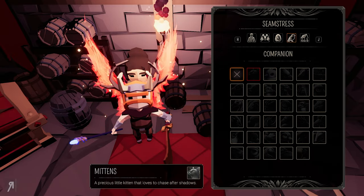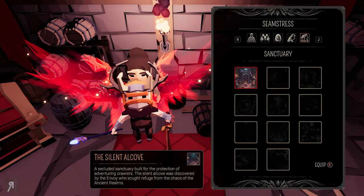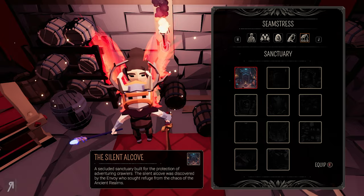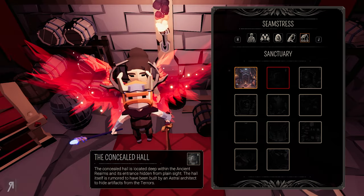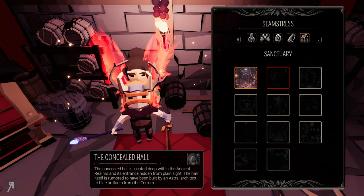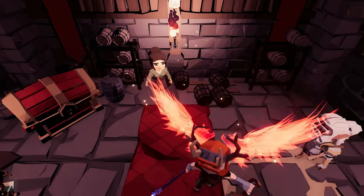You also have companions — I don't know how you get companions yet, but I can only assume it's random when you unlock those. And then you also have the ability to change what I guess are cosmetic changes for Sanctuary itself, which is where you currently are of course.